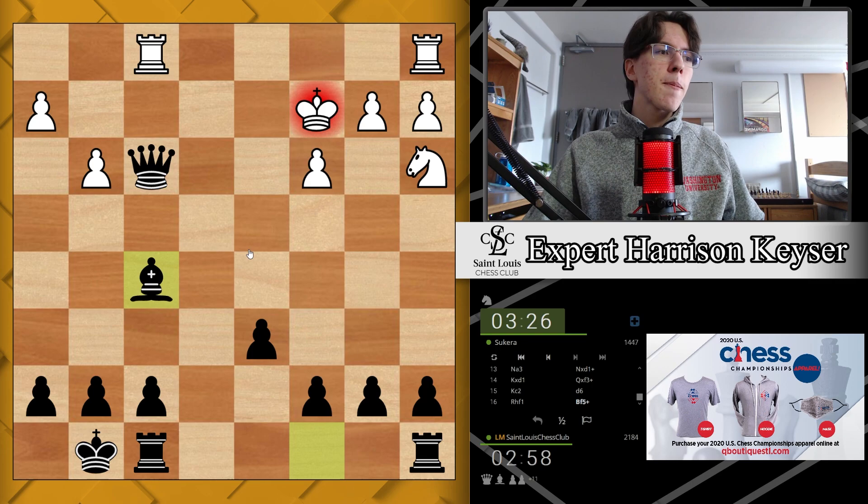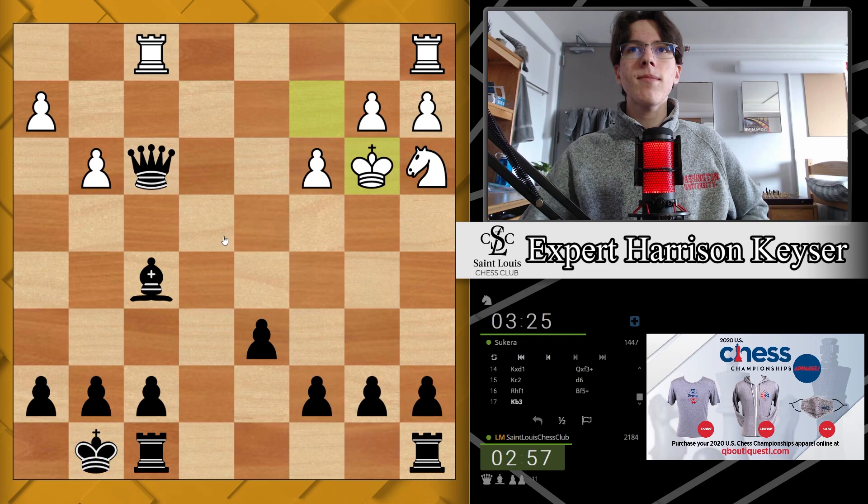King to b3. What to continue with now? Queen d5, there's c4, queen d3 check.